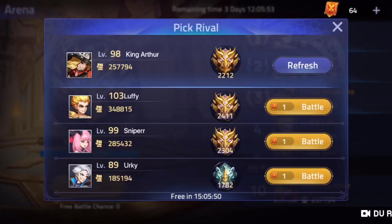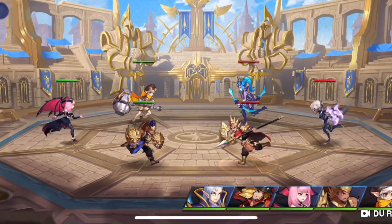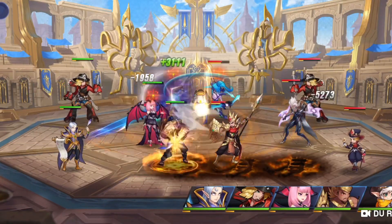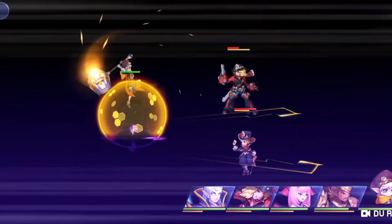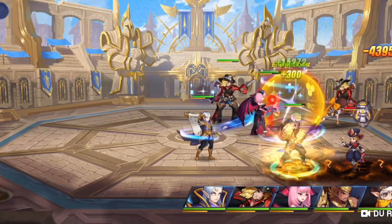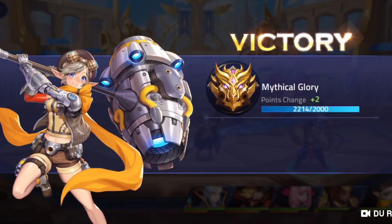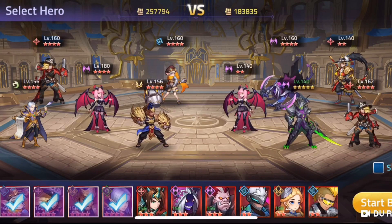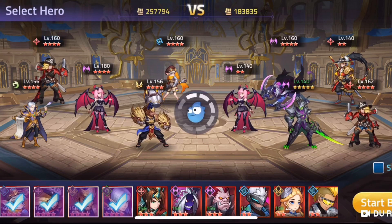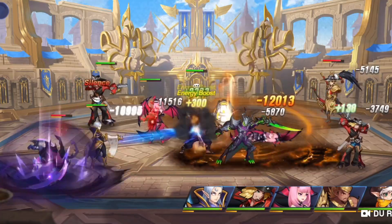We're going to jump into arena now just so I can show you guys Clint in action, because it's really impressive how good he is. We've got Clint at the back there — we're not going to skip it. They've also got Clint, so this could be a challenging one. We have got a bit more power though, so we should be okay. If King Arthur did have more marshal heroes, I'd probably use them just to show you how he throws more grenades, but if we can get into a battle where we can see his ultimate, it is such a good skill.